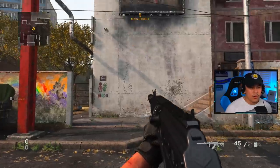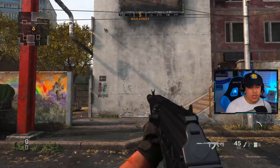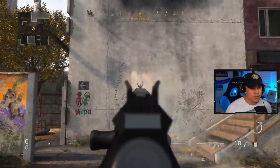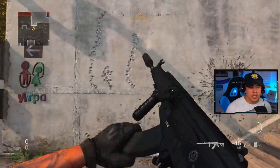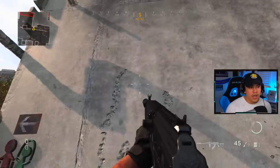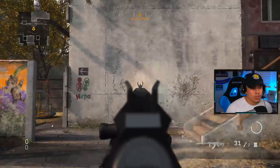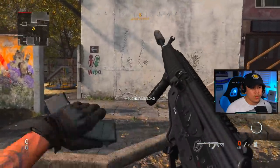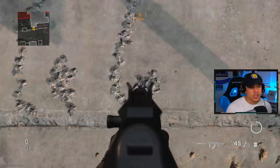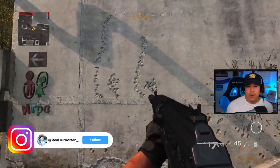Now with the recommended attachments — the Ranger Foregrip and the Zodiac barrel, which I selected after wall testing — we're just going to let it fire. Immediately you can tell a huge difference: the bullets are a lot more consistent, they go up the wall and stop right there with less vertical recoil compared to the original without attachments. Controlling the recoil with these attachments versus without is plain as day, and it's a huge reason why you need to use these specific attachments.